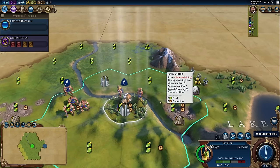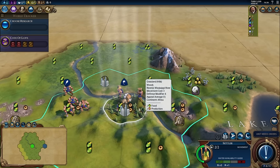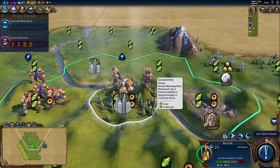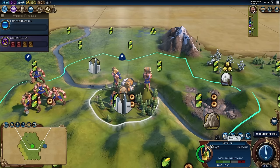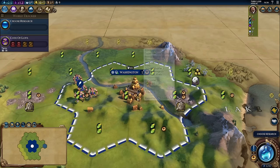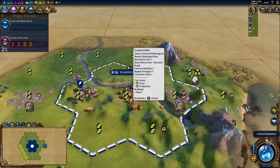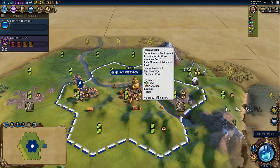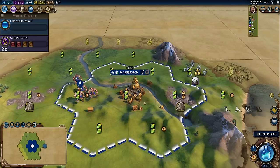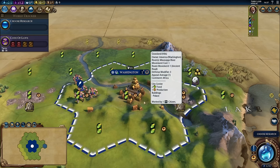I'm not going to settle the settler here because I don't want to lose access to the woods on this tile. If I found the city here, it's even going to give us a message that says it will remove the woods on this tile. Now that Washington's been founded, notice instead of getting two food and two production, we're only getting two food and one production, which is fairly standard whenever you settle your first city.